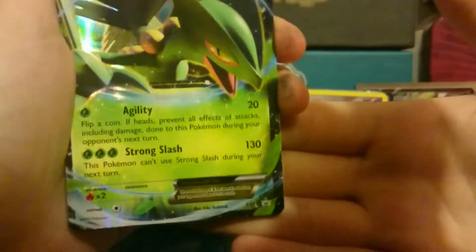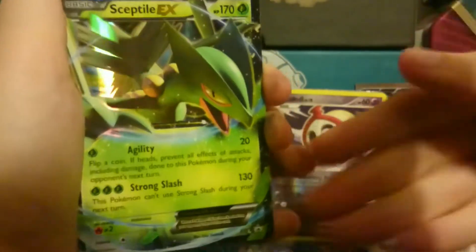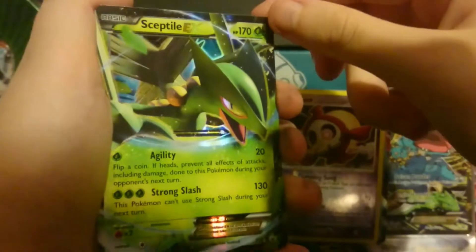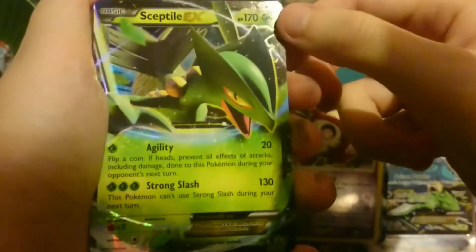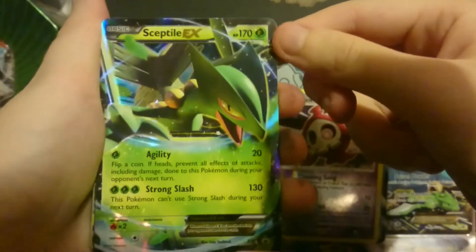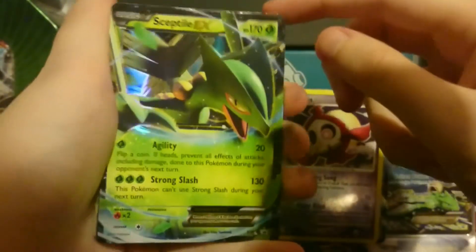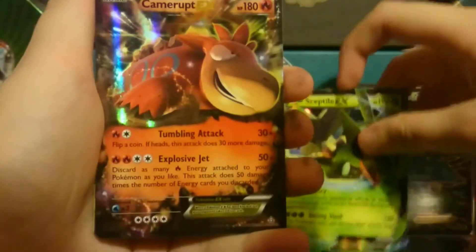A Sceptile EX — which is another promo. That must be from the Sceptile tin — I think it was a tin. I have no idea though. But that looks absolutely insane. Sceptile is probably one of my favourites, and I'm a fire type trainer, but I still really like Sceptile a lot. And then a camera up to the EX — wow, so many EXs!